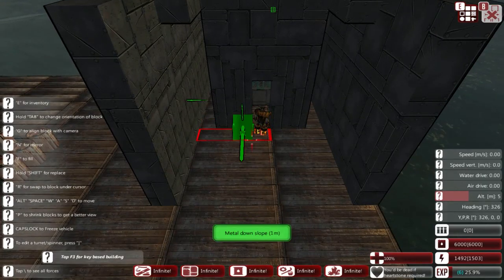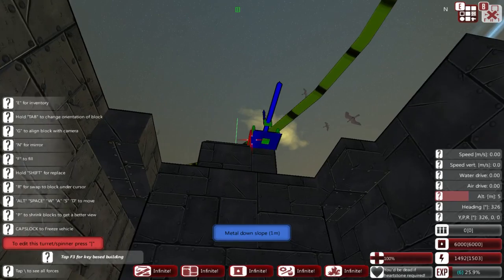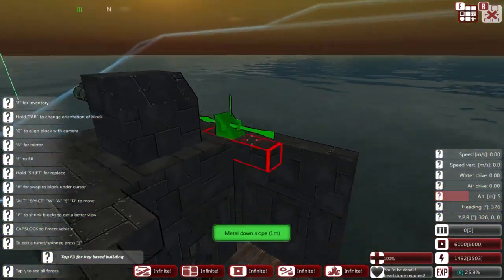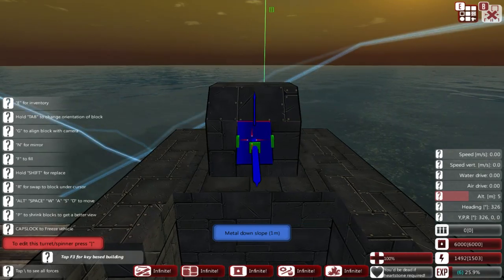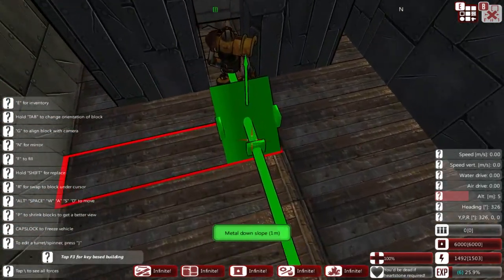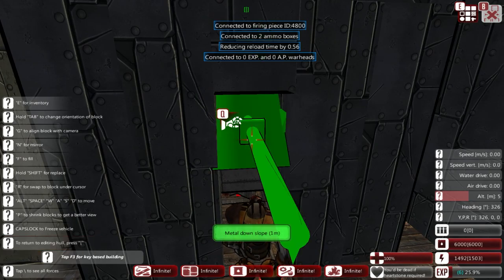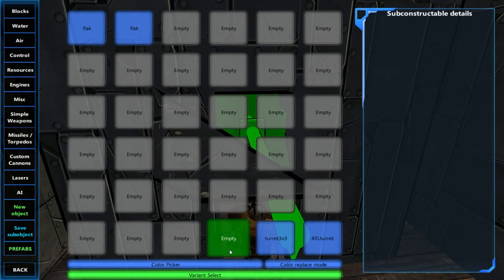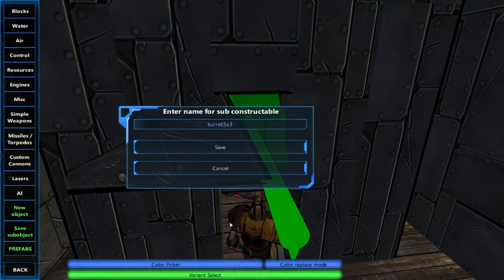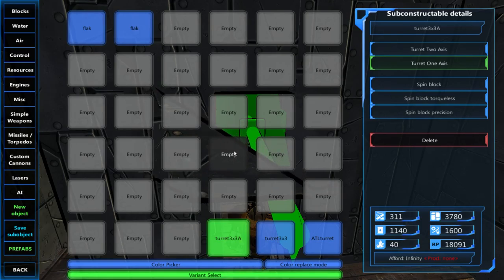Before I get to that stage, let us say that we don't feel like going through the process of rebuilding this whole turret again by hand. So we would like to save this and then just duplicate it. What we're going to do is go back to editing the turret - we're still in build mode here - and hit E, then save sub-object. And we'll go to an empty slot and we'll call this Turret 3x3A, because I already have a Turret 3x3. And we will save it.